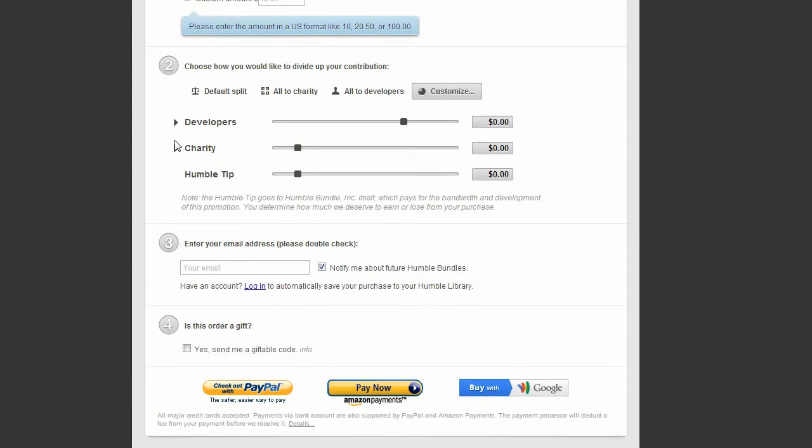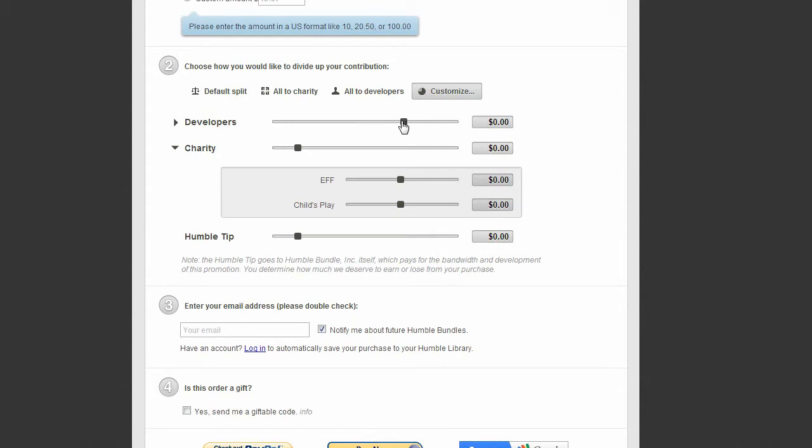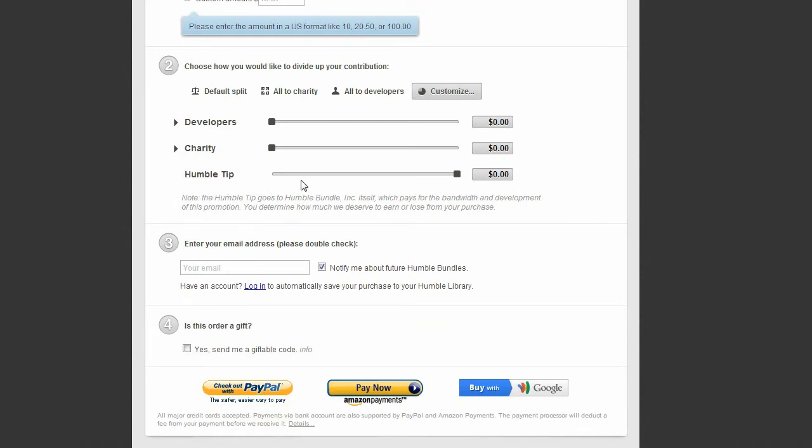Feel free to take a look at that. You can also set the charity. If you want to give everything to devs, you can. Want to give everything to charity? You can. Want to give everything to the Humble team? You can do that too. Maybe you think these bundles are a great idea and want to support the Humble Bundle. Maybe you don't exactly support EFF or Child's Play — that's perfectly fine. You can continue to support these bundles as they provide an opportunity for gamers who don't have a lot of money to get games on the cheap. This is a completely customizable charity donation system with an infinite number of ways to split it up.